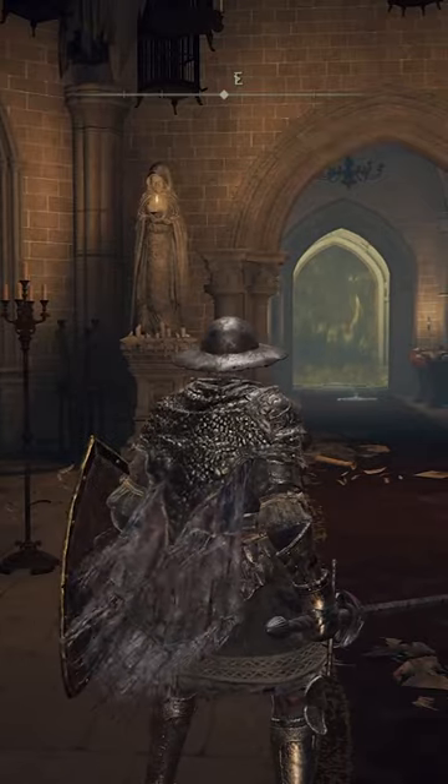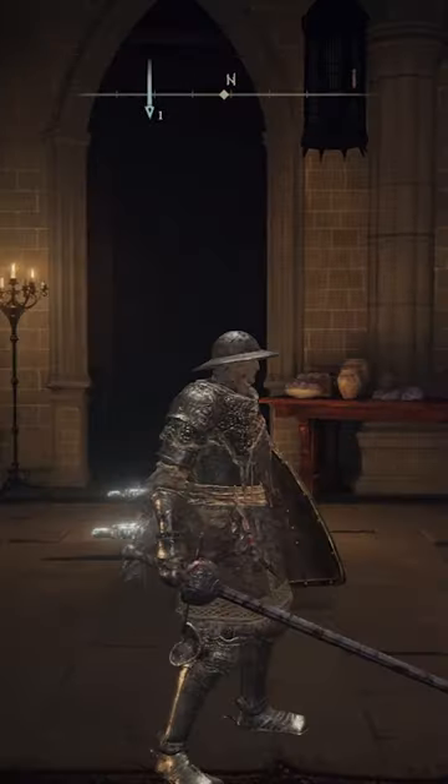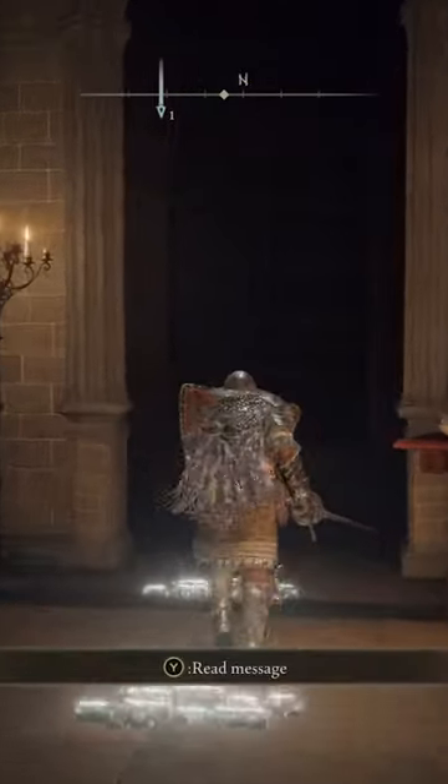The third and final illusory wall is before the first boss. Facing the fog wall, it is to the left.